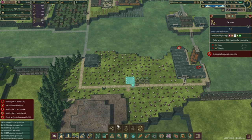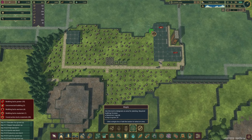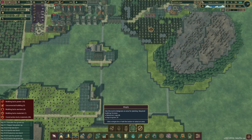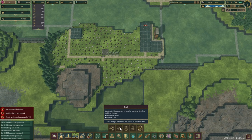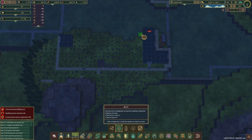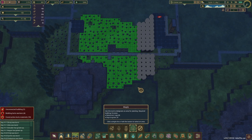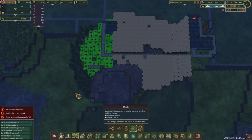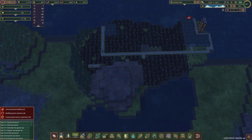Actually, I think we can get trees planted before the forester is built. I'm thinking we'll do maple on most of this — 24 days to grow but you get 8 logs out of it, that's such a good turnaround. Let's do a little bit of birch here and everything else will be maple.